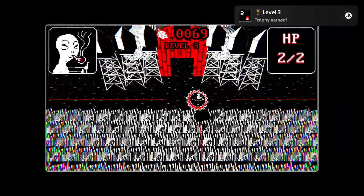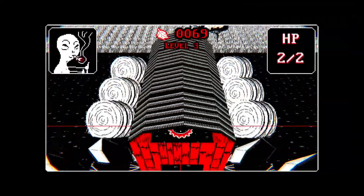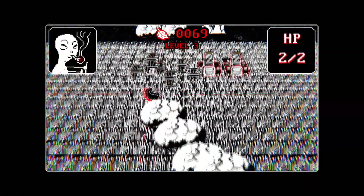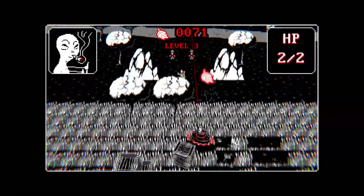There is basically nothing more you need to know about the game. Just avoid or dash through the enemies and try to stay alive until you reach level 6, and the platinum should be yours. The time to platinum